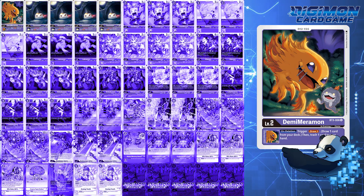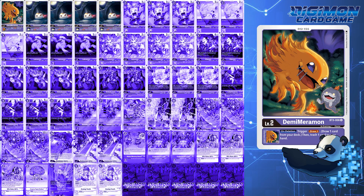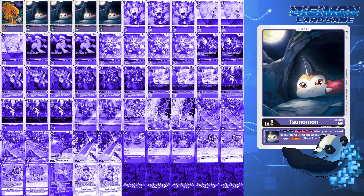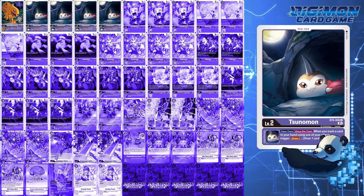For this deck profile, I'll also point out the 1-tech options. For level 2s, this deck runs 1 Demi Marimon and 1 Sunomon. Demi Marimon is the secondary egg of this build, mainly because there are so many discarding effects that you want to use Sunomon to get your draws. Sunomon allows you to draw a card when you trash a card from your hand, so you'll be constantly digging for answers for your opponent's plays.